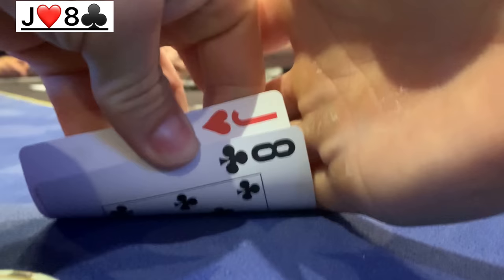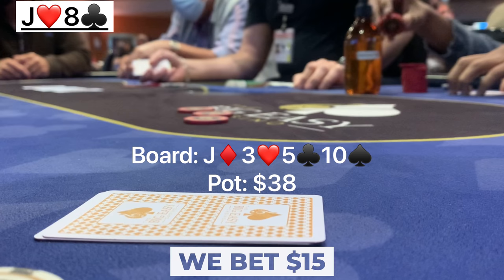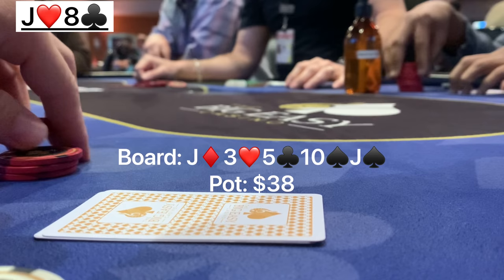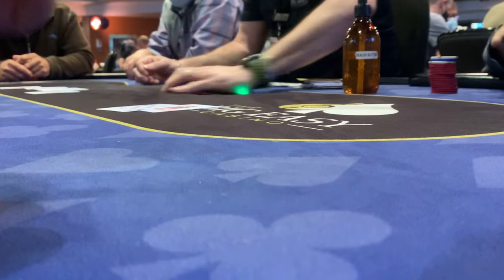Our first hand: we have jack-four offsuit in the big blind, there are three limps so we check our option. Flop comes jack-three-five, we bet ten dollars, middle position and the button call. Turn is an offsuit ten — a pretty big brick — we continue for fifteen bucks and both opponents call. River is a jack, we river trips. Given that no one showed any strength, we check to induce a bluff, nobody bites, they check back, and we take down this 40-dollar pot.